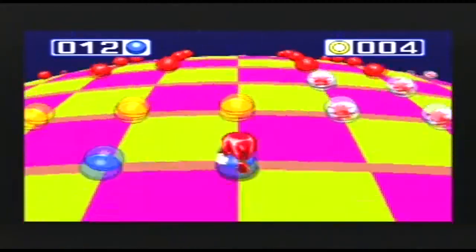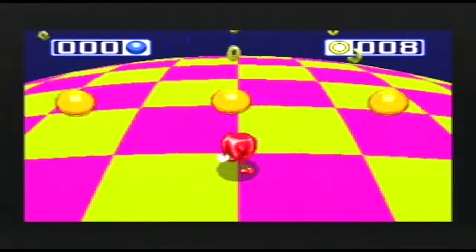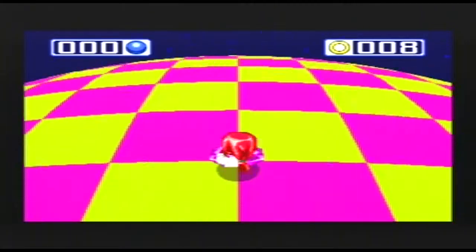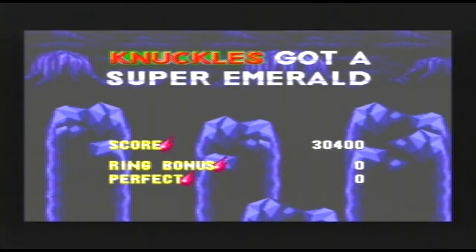Just grab all these here and get ourselves some fancy rings. Also, if you get most of the rings in the special stage, you can get yourself an extra continue. But to be honest, I don't think anyone's ever going to use a continue, to be perfectly frank. Anyway, that's the purple Chaos Emeralds — we've now got the purple Super Emeralds. Again, Chaos and Super mixed up — it's so annoying.